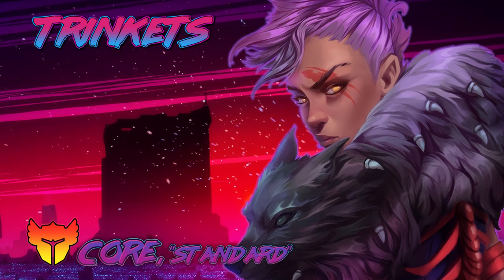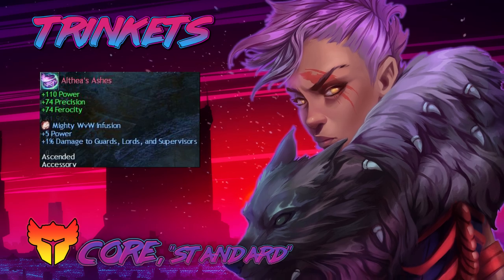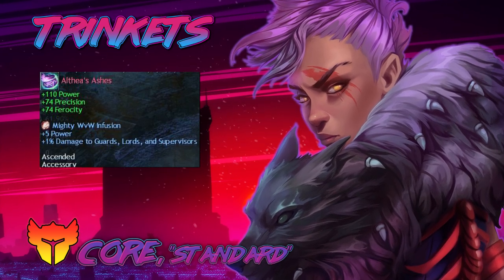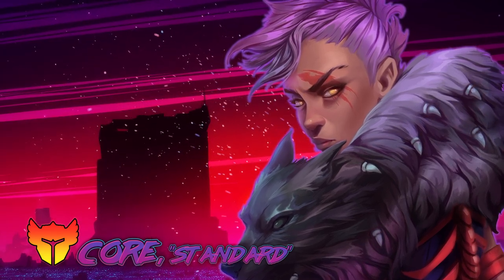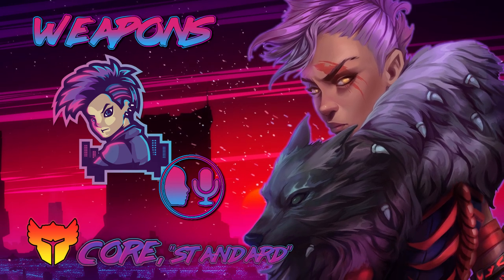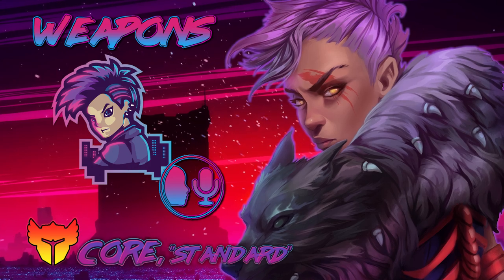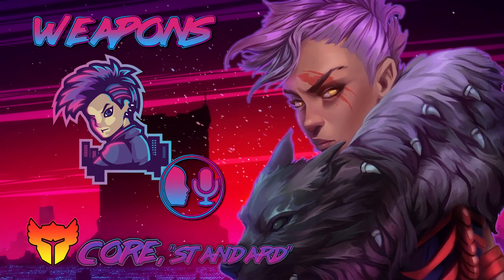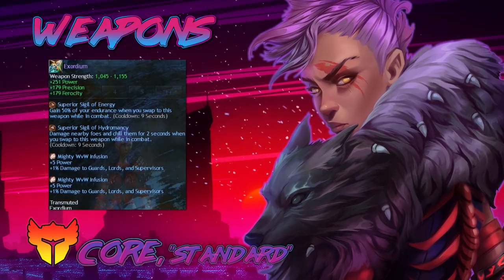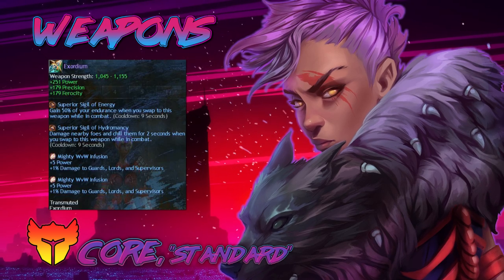Trinkets — not going to surprise you here — they're still berserker. Not really any reason to change them, it's the best slot. Weapons are pretty standard: greatsword, axe, shield. There's not a whole lot different than your standard roaming build, only one thing I can think of and that's going to be on your axe. Greatsword is berserker with energy sigil, hydromancy sigil, and power infusions.